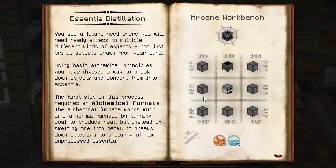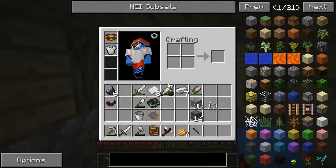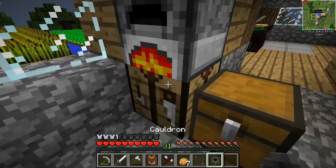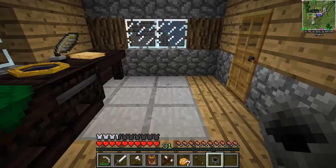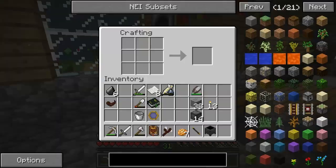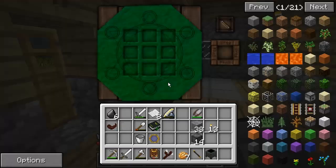In the Thaumonomicon today we're going to make our first alchemical furnace — it's about time! It's an arcane workbench recipe. We need a cauldron, which is actually a vanilla Minecraft item. Seven iron makes a cauldron. If we put the cauldron down and smack it with a wand, it turns into a crucible — that's the Thorncraft item we need for this recipe.